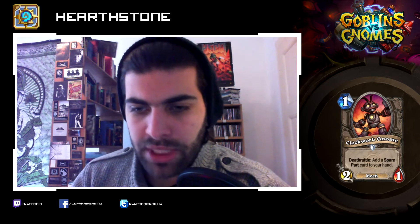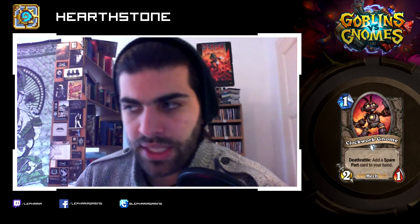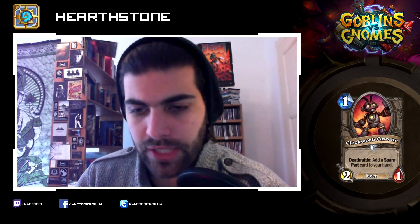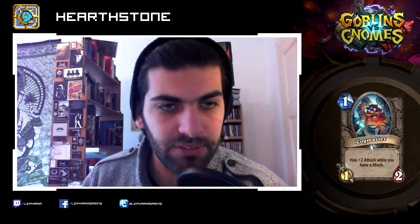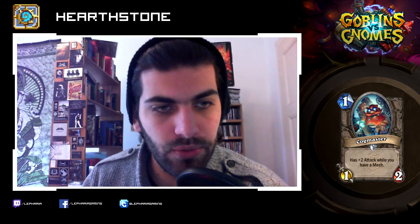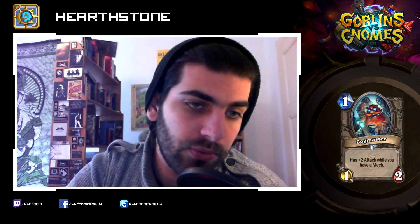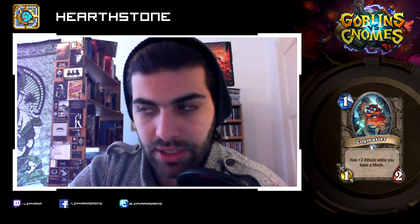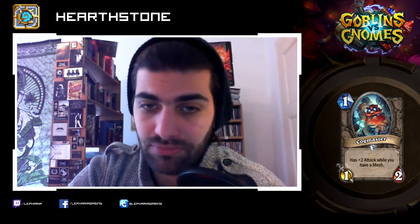Clockwork Gnome: one mana, two-one, so the stat line's pretty nice. Deathrattle: add a spare part to your hand. That seems very cost-efficient — two-one for one is great, and with the spare part giving you some more utility, that sounds pretty nice. Cogmaster: one mana, one-two, also a pretty nice stat line. Has plus two attack while you have a mech. A three-two for one on turn one sounds great. You play it as a one-two for one, then on turn two you play a mech and it becomes a three-two for one which you can then attack with.